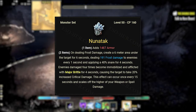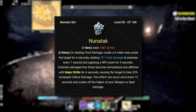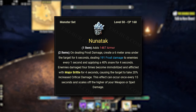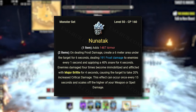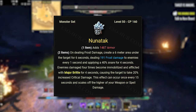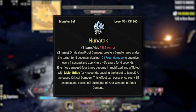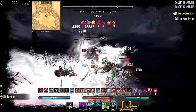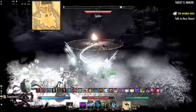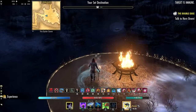For the monster set we are using Noon Attack. This is a slightly difficult helmet to get as it comes from the Imperial City — I believe you can get it from one of the Tel Var vendors. It gives one line of armor to help us survive, and on dealing frost damage you create a six-meter area under the target for six seconds dealing damage every second and applying a 40% snare. Enemies damaged four times become immobilized and afflicted with major brittle for four seconds, causing them to take 20% extra crit damage, once every 15 seconds. This isn't the best monster set for personal DPS, but with this setup we provide major brittle about 50% of the time, giving the group 20% extra crit damage — that's more group DPS than wearing meta sets.